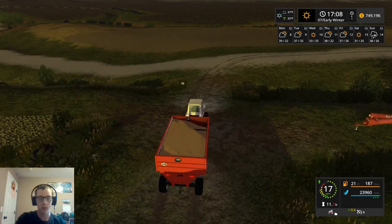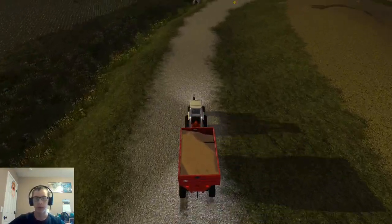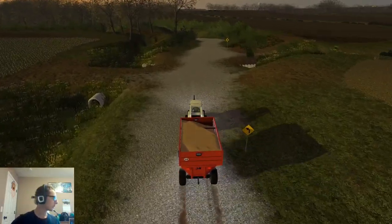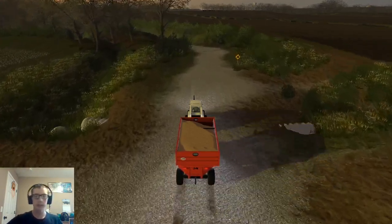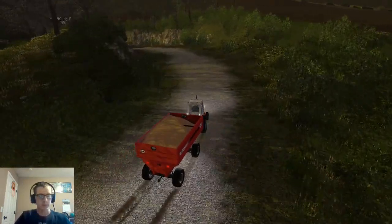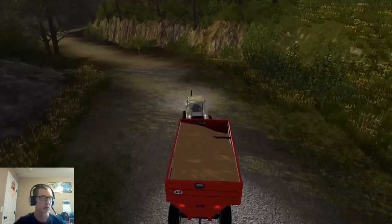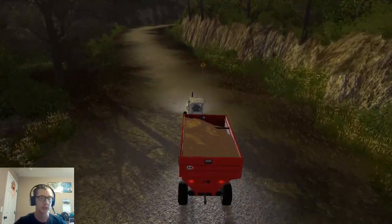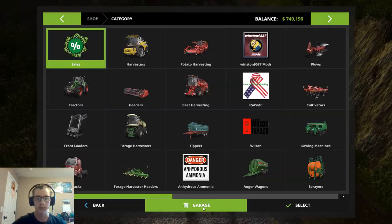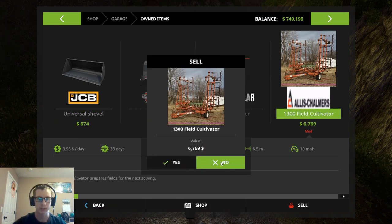We're going to go ahead and roll on down to the mill. It is a bit of a trek, but that's okay. So I've done some figuring, like I said I would, about selling our machines and buying some machines. The items I want to sell: our cultivator for $6,692, sell the 1206. All these prices I got from the store menu — actually the 1206 is $6,769.